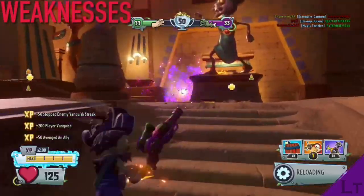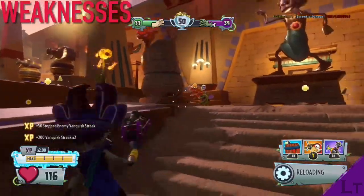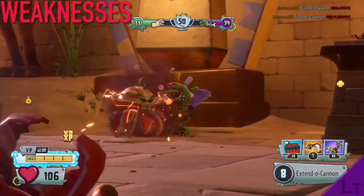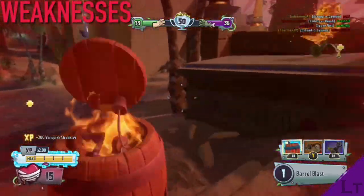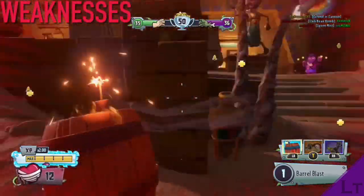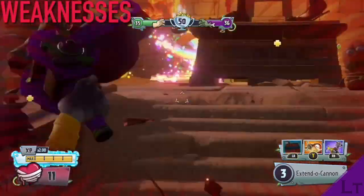However, Captain Cannon does perform rather poorly at long range in comparison to the other pirates, as his projectile is significantly slower than all the other variants, making long range combat noticeably more difficult. Captain Cannon's shotgun also has the least amount of range out of all the pirates' shotguns.